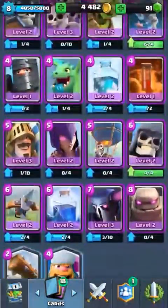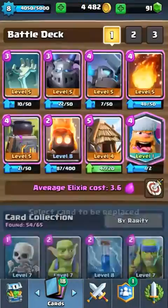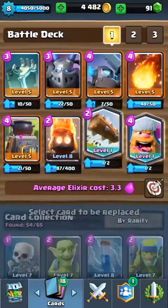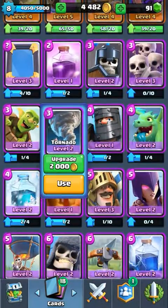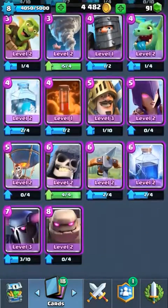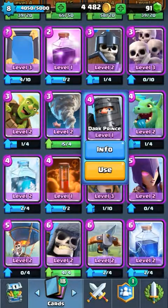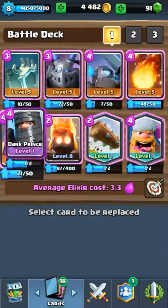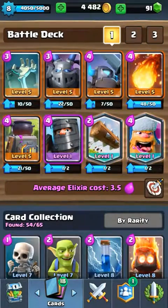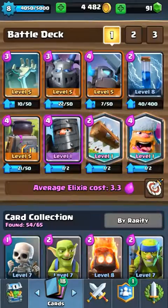Now let's make a good deck with both of my Legendaries, because I have them in every one of my decks. I could upgrade my Tornado to level 3, I could upgrade two of my epics to level 3. Don't know about using the Dark Prince — should I? Can you guys tell me how to properly use him in the comment section? Because I don't know how to properly use that guy.